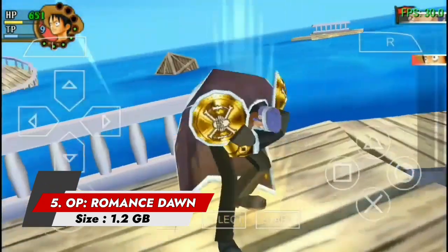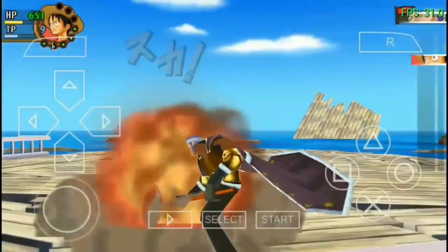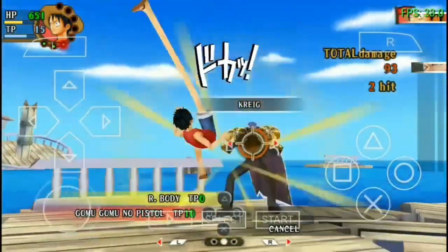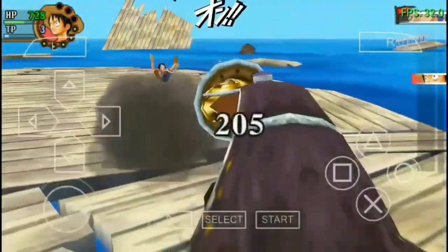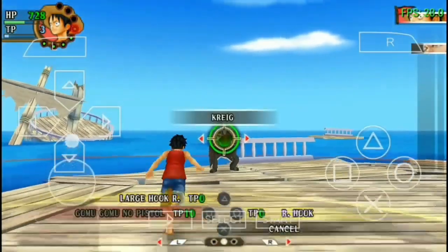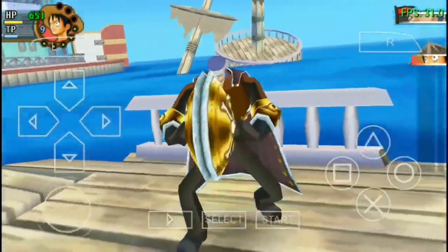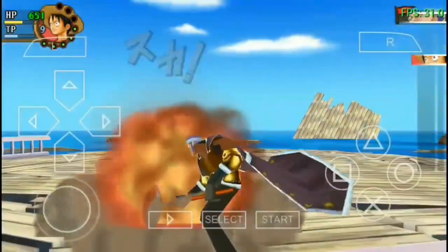Number 5: One Piece Romance Dawn — The Dawn of the Adventure — is a video game released on the Sony PlayStation Portable. To play this game you will need the PPSSPP Emulator, which you can easily download from the Play Store. The game starts from the East Blue Saga and covers up to the Marineford Arc. The gameplay style is similar to other RPGs — it uses turn-based battles and action commands that help guide the player and make attacks more powerful.